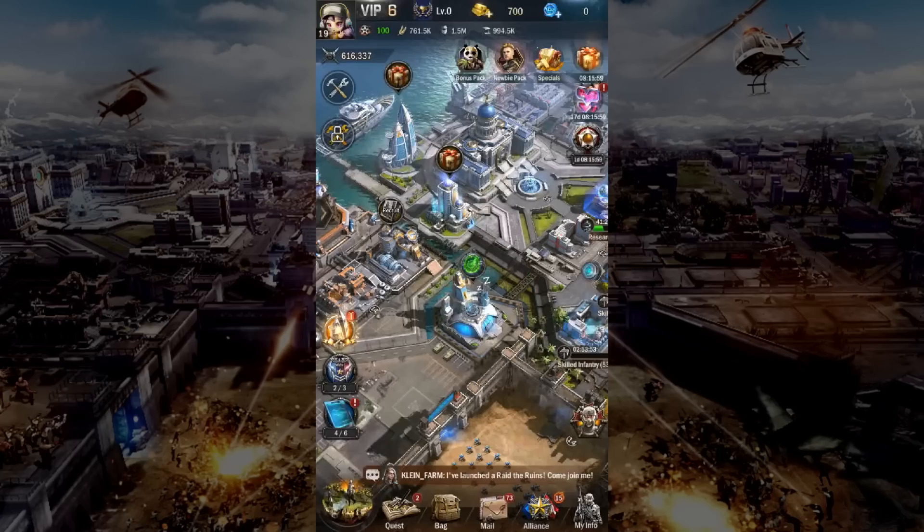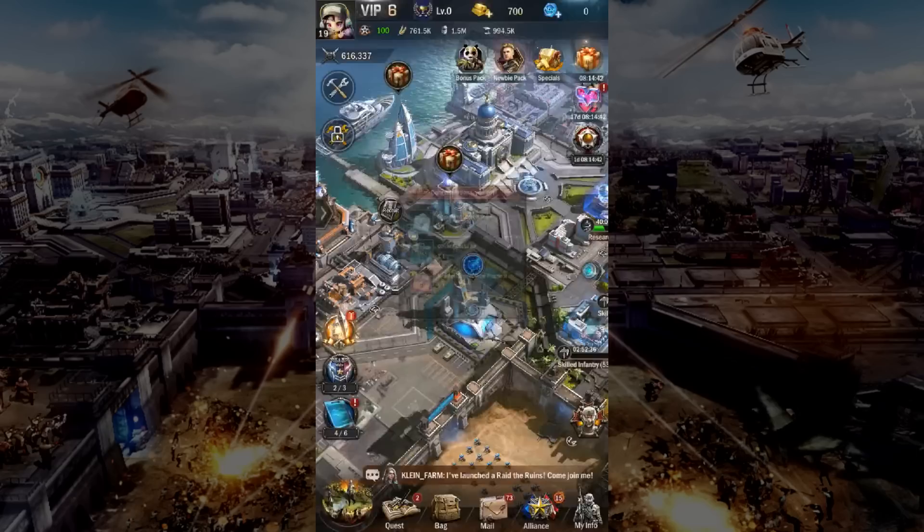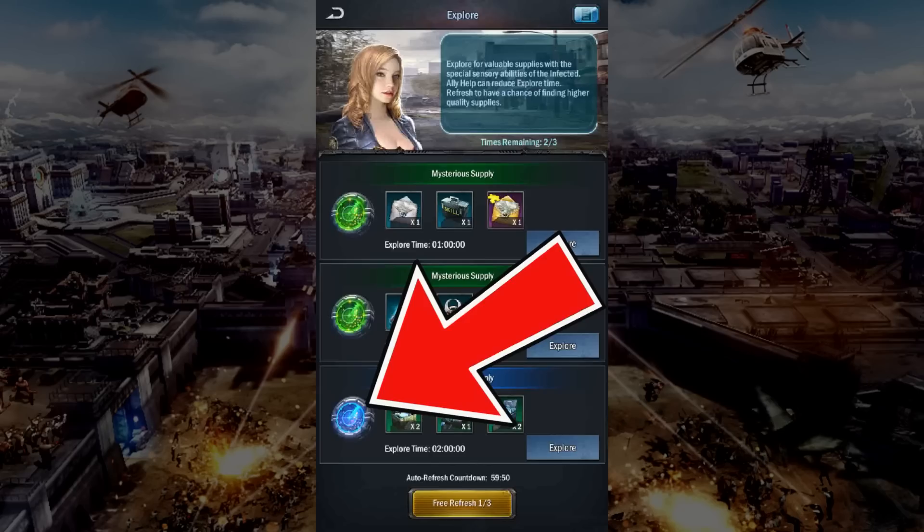Next, go to your biochemical lab and click on the task that is on the top of the building. Claim the supplies. You can explore for unique supplies three times a day. There are three unique colours to be aware of: the green supplies is the lowest value, followed by the blue supplies, then the purple supplies.